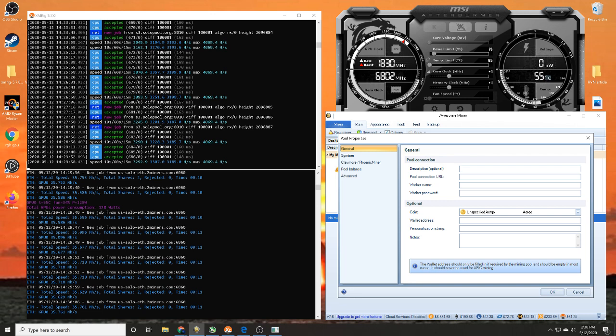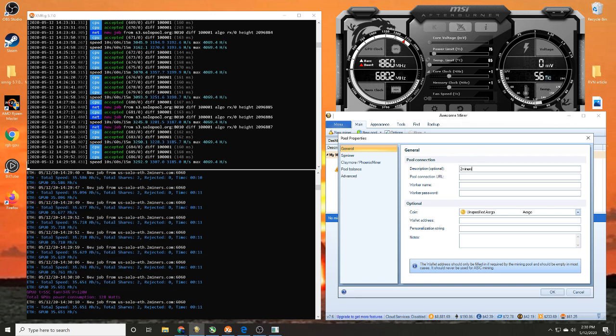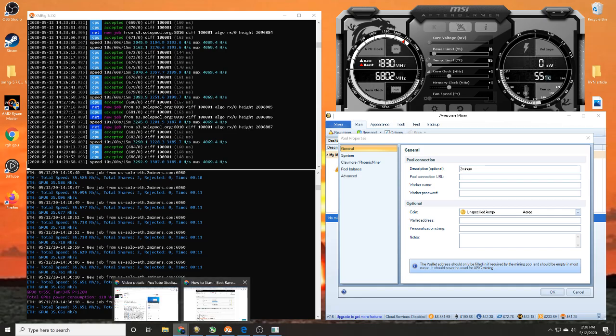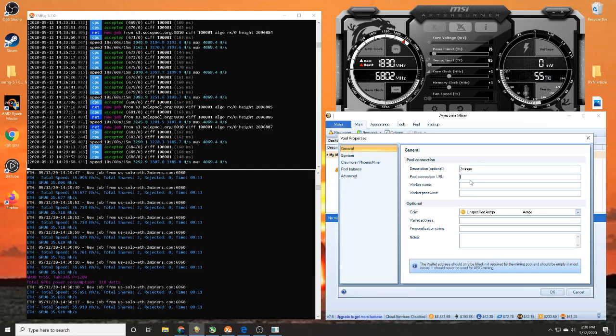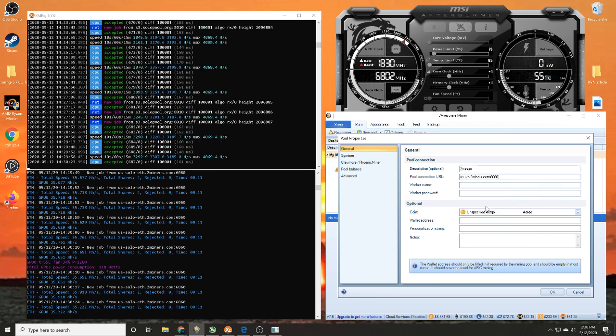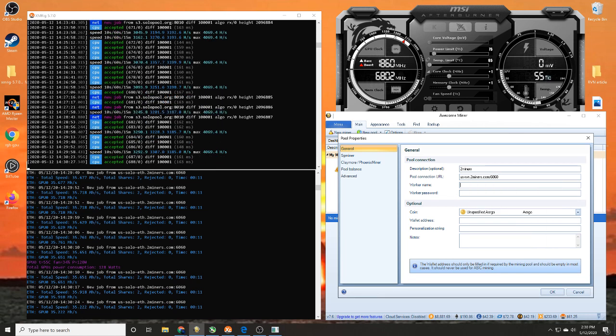A new screen pops up — here's where we enter some information. I'm going to use 2miners, so I'll write that down. The pool connection URL is what we were just talking about — it's over on 2miners.com. Copy that pool connection URL, come back over to Awesome Miner, and paste it in.